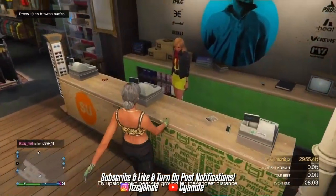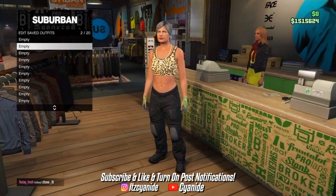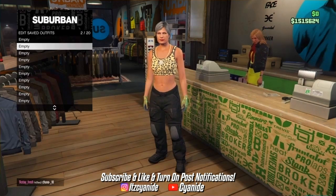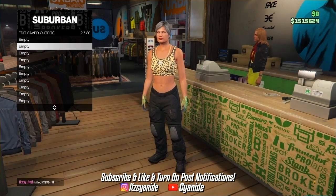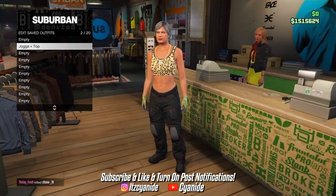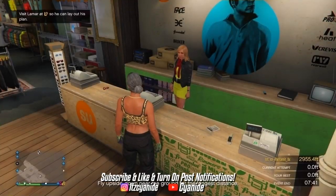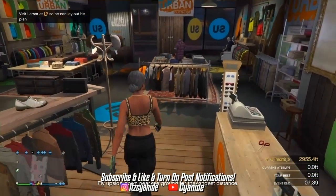We're done with the first outfit. Go to the front counter and save this outfit on slot number two — it can be slot one, but I prefer slot two. Name it anything you want, it doesn't matter. Make sure you save it two times, because that forces GTA to save the outfit. If you only save it once, there's a chance it might not work.